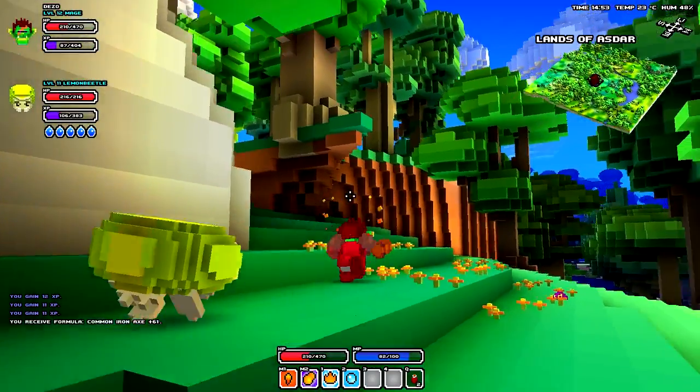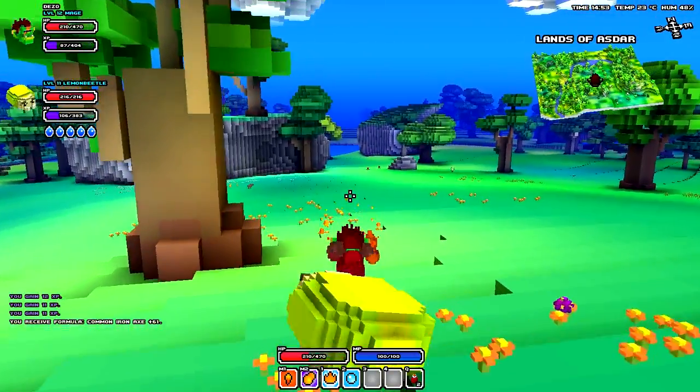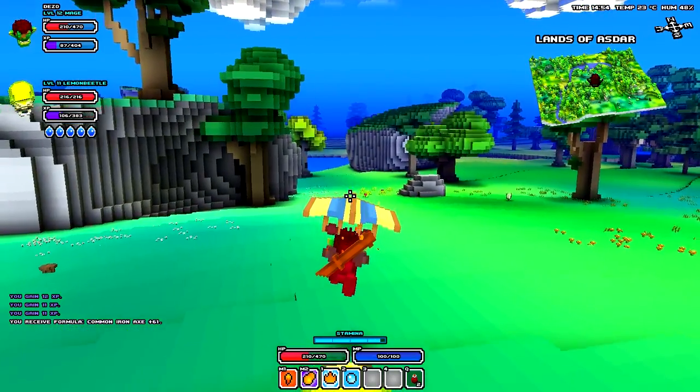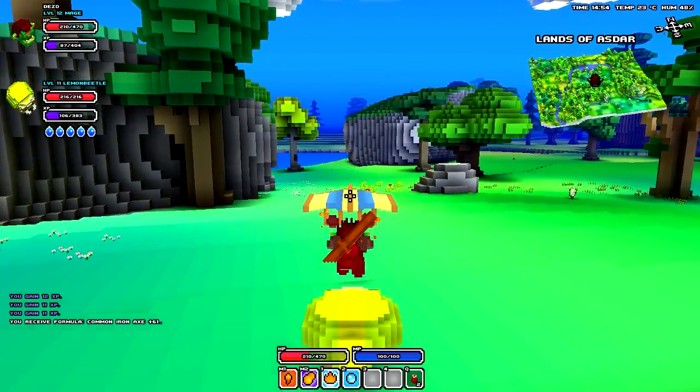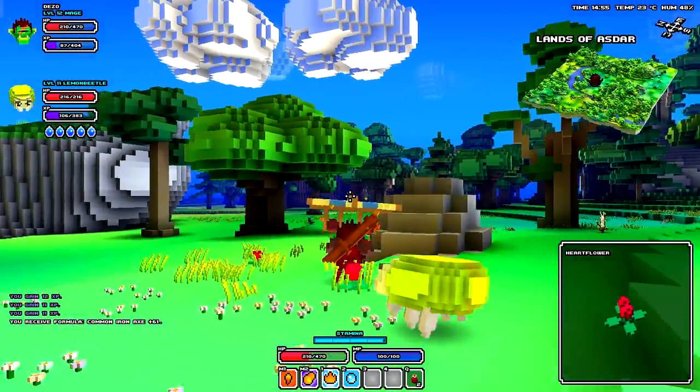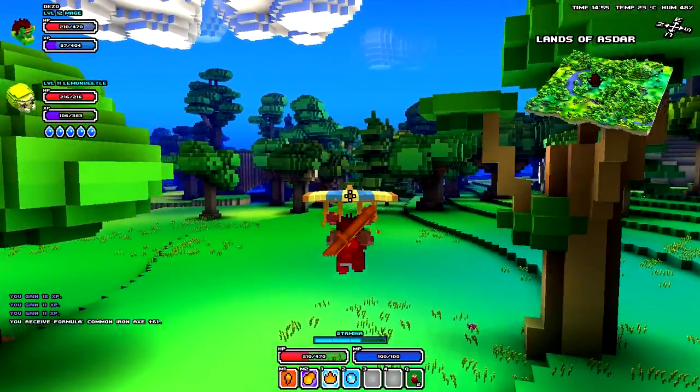You get to a high point — but you don't even need to be at a high point, you can do it on the ground if you jump. You can just enter it. When you land, you can just keep it running, and then when you jump again, do it. Climb up there, jump, fly.